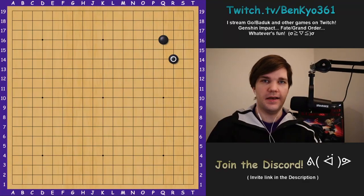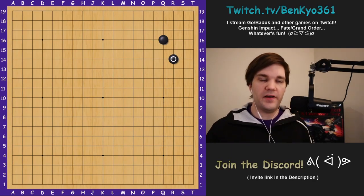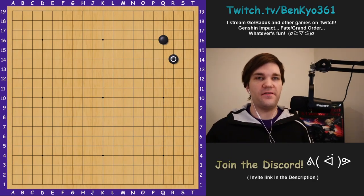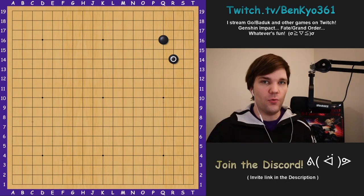Hey guys, today I'd like to share everything I can about this corner enclosure. Among professionals and strong amateurs, this move is by far the most popular way to enclose the four-four point corner. But why is this tiny knight's move enclosure preferred, and how does white deal with this position?